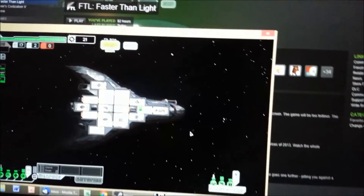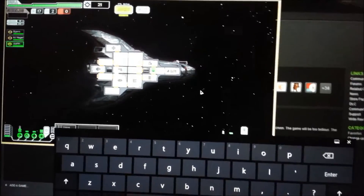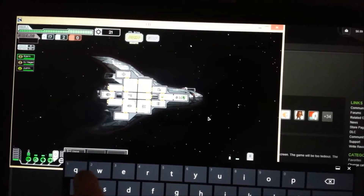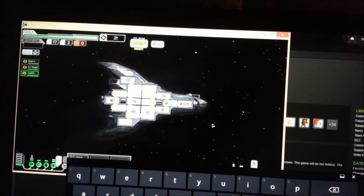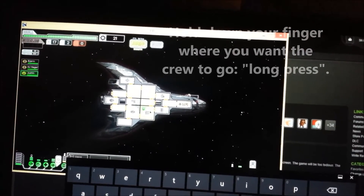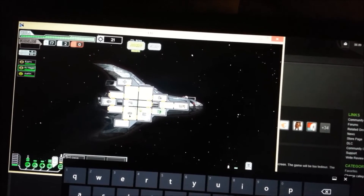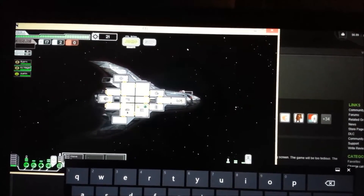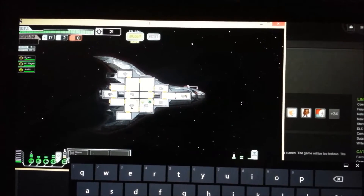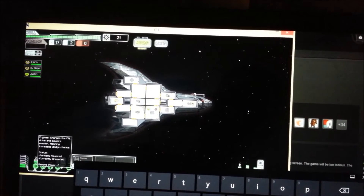Let's try one more time. We'll bring up our Windows 8 keyboard, select number one, select number two, select number three — we can select the crew. And a long press lets them move. Let's choose crewman number two and we can move him. Our other problem was removing power from systems, but we've modified the controls. Pressing E depowers the engines, and tapping them brings it back.